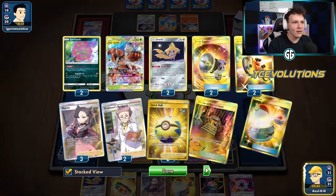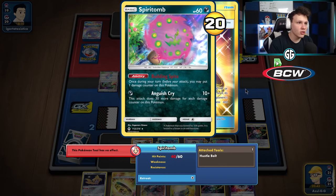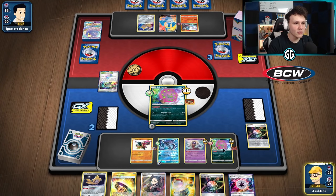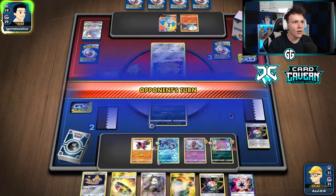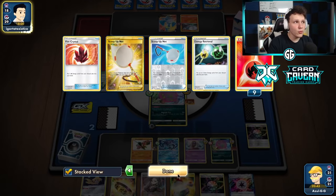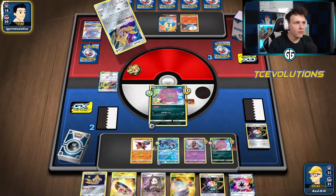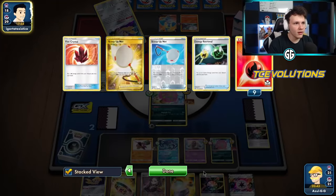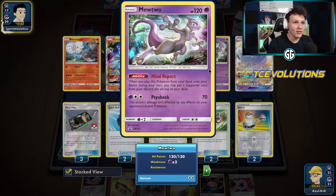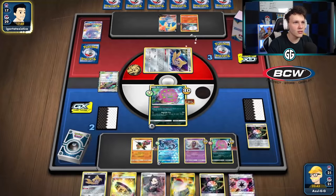If I had used Ominous Posture to move damage from this guy to that guy, and gotten another Spirit Tomb with Ordinary Rod plus Quick Ball, I could have built up more damage this turn. Now I need a Rainbow to get extra damage for one-shotting Cramorant — only assuming they welder, and they only have two Welders left, no Mewtwo to work with anymore. Checking discard pile — they still have Ordinary Rod, Burst GX is gone. Still have Ordinary Rod so they can recover.